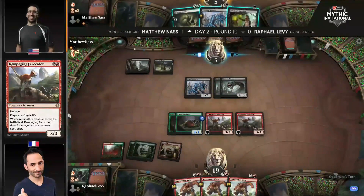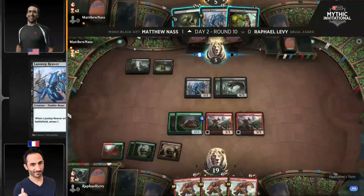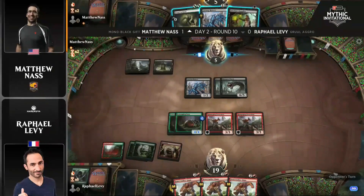Nass has a copy of Lazatep Reaver in hand — two creatures in one — but that is not good right now against the double Ferocidon; that would be brutal. Raph could swing in with everything and pump up a Scavenging Ooze being blocked by a Massacre Worm. But it looks like Raph is taking the safe route, staying back and maintaining these Scavenging Oozes as blockers. There is a Llanowar Elf in the graveyard that can be consumed to pump one up, but life can't be gained thanks to the double Ferocidons.